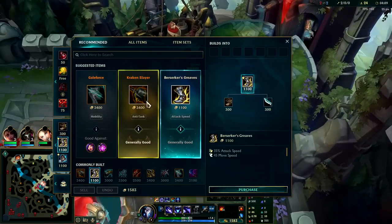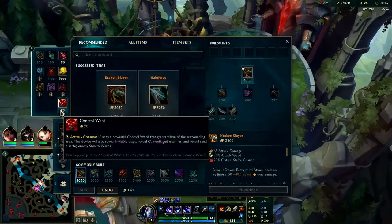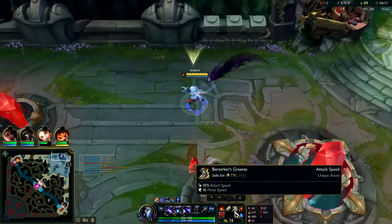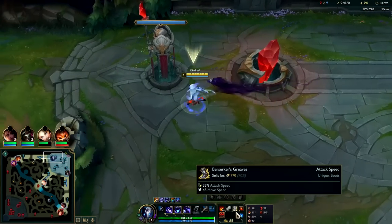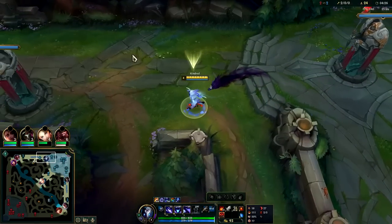If you're ahead early, get Berserker Greaves, otherwise go for your first item which is pretty much always Kraken Slayer. Since I'm ahead I'll go Berserks and then continue into Kraken Slayer. The biggest advantage of tier 2 boots on a ranged auto-attack-based jungler is you can pressure them down — movement speed against champions is highly advantageous, and the attack speed helps with your clears as well.